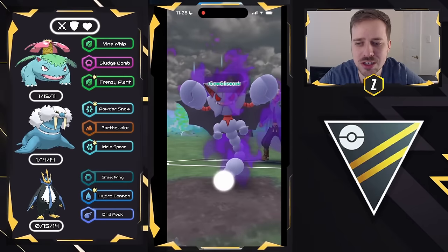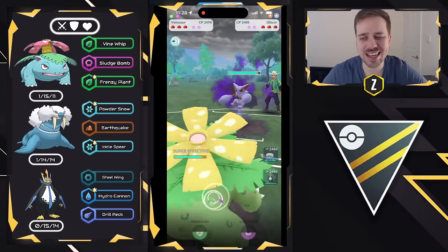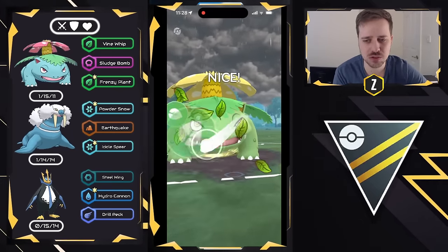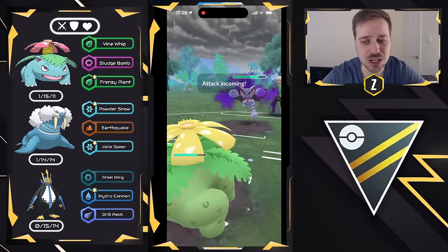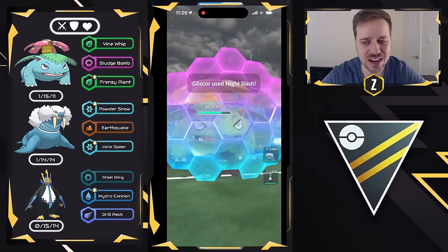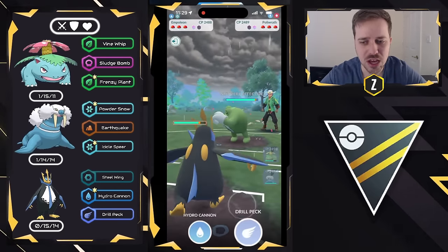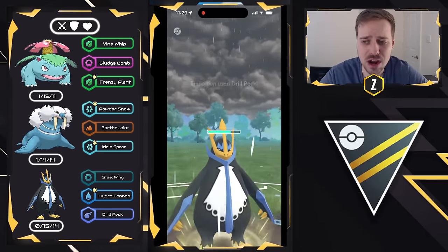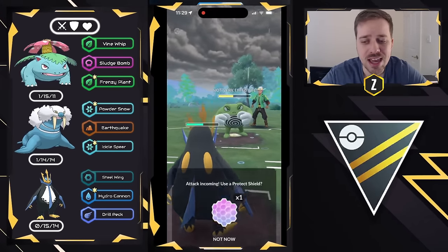Moving to the next one — Venusaur into Shadow Gliscor, which is kind of tough. In hindsight I should have swapped into Empoleon right away, but we look to go for Frenzy Plant. We get a shield there and I decided to shield myself — I should have probably let that go. I swap into Empoleon to get ahead on energy and they swap in a Poliwrath. This is still a decent position: Poliwrath does better against Walrein since we don't do super effective damage, but Empoleon with Steel Wing can get to multiple Drill Pecks against Poliwrath.